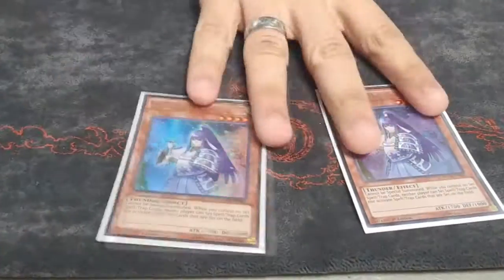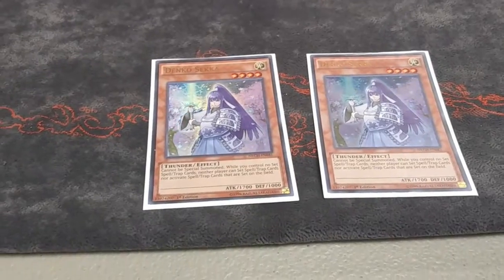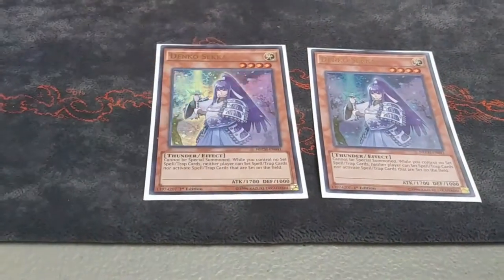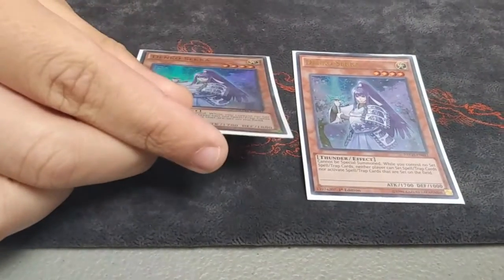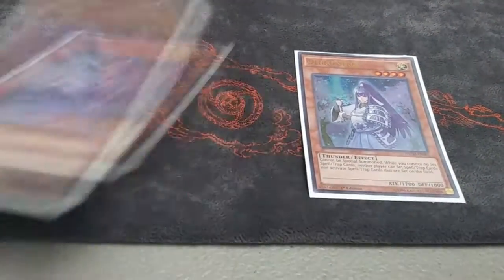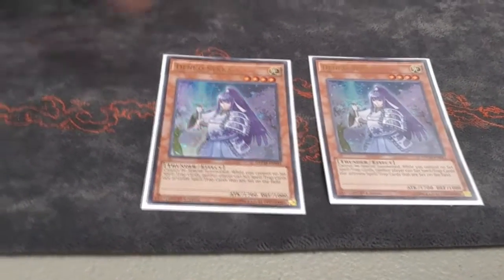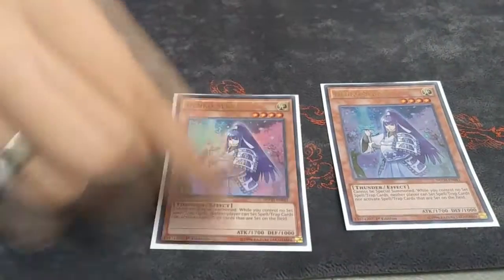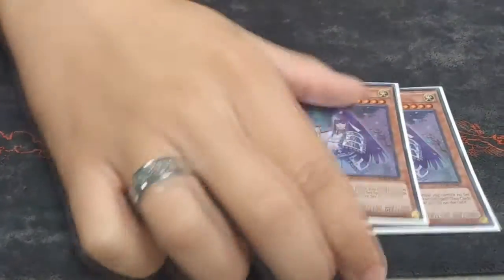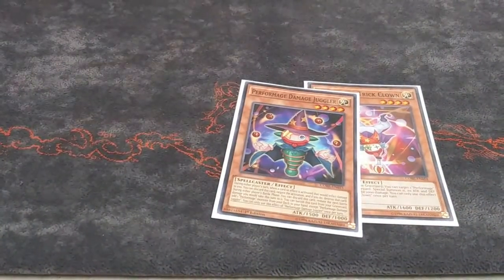My favorite card in the deck — Denko Sekka. Why main deck Denko Sekka? Like I said about the Dragon, 66% of the meta — this card is game against a lot of matchups. You drop this down against Orcust guys, they can't play. You drop this against Sky Striker, they can't play. It sucks against Thunder Dragon, but it's still a Light for Shaddoll Fusion. Even if it's bad in a matchup, it's still a Level 4 Light that can attack.